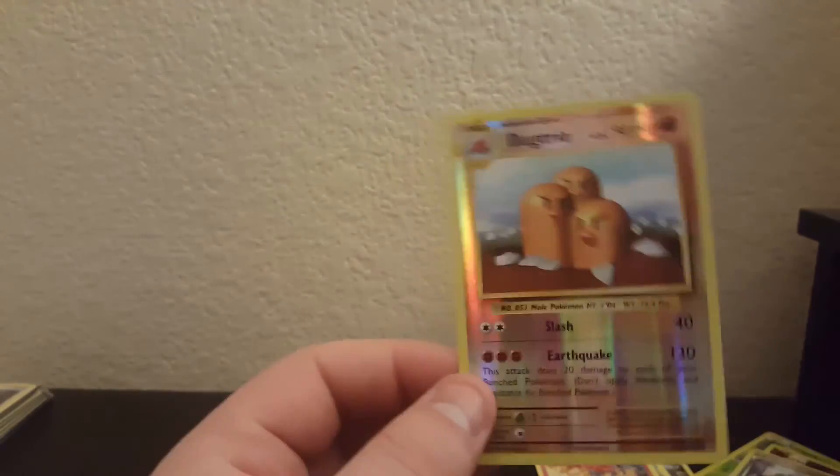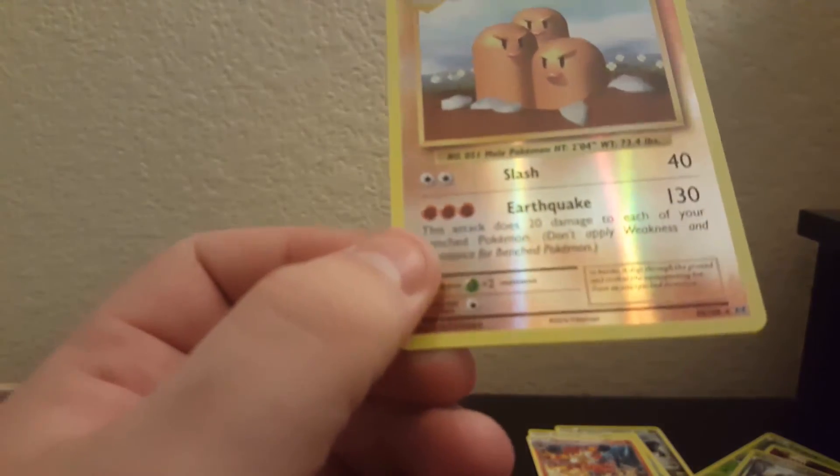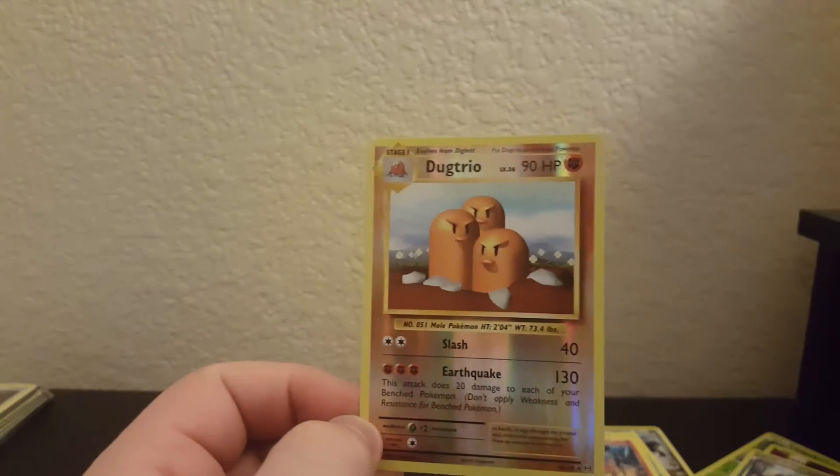Quick recap: we got one reverse rare, the Dugtrio — which I'm pretty sure used to be just an uncommon in original base set. And then we've got all these cool promos: Victini(?), Jirachi, Keldeo, Volcanion Full Art, and a Pidgeot EX Full Art. I'm definitely happy with this. I think it's totally worth it. No regrets at all.